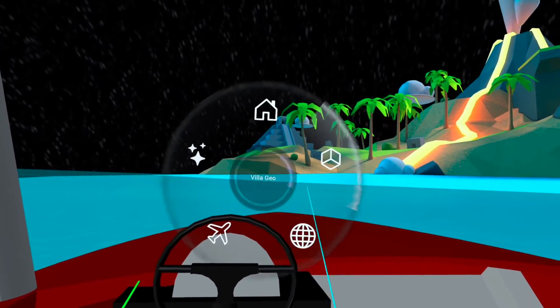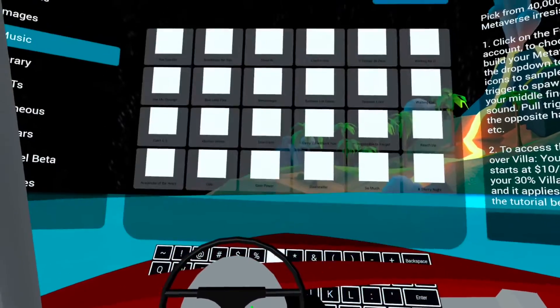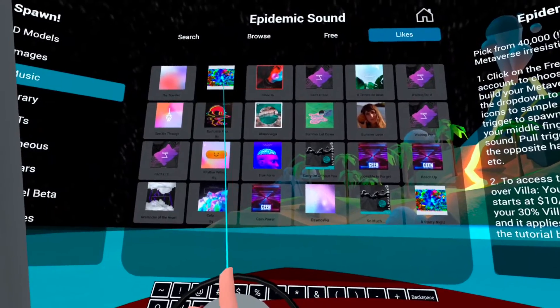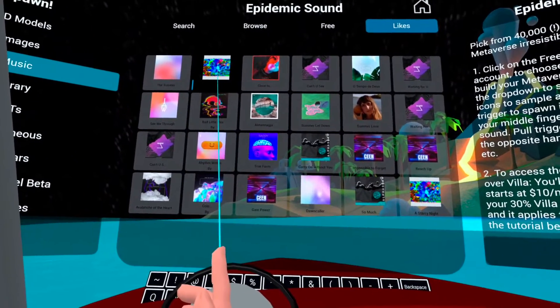I'm going to press the A button on the right controller — you can also do the X button on the left controller — and let go and spawn. How this works is you hover over any music and it starts playing as a sample.